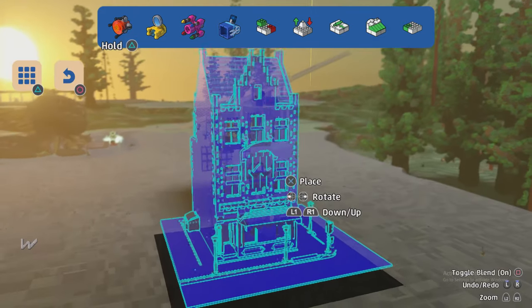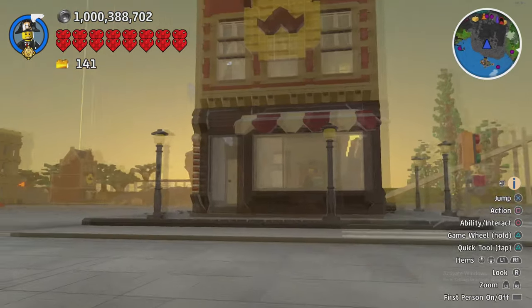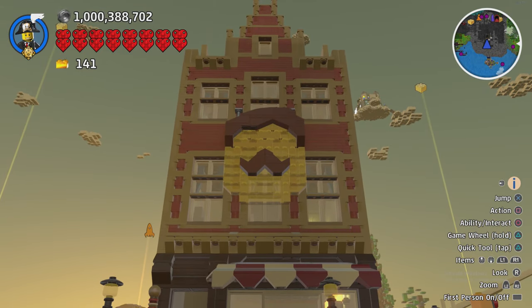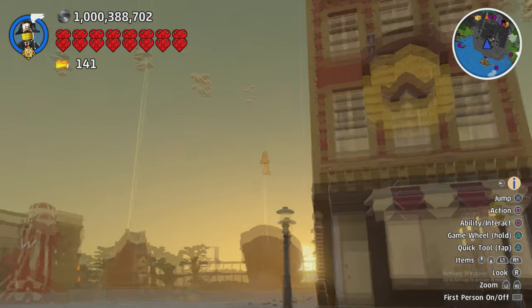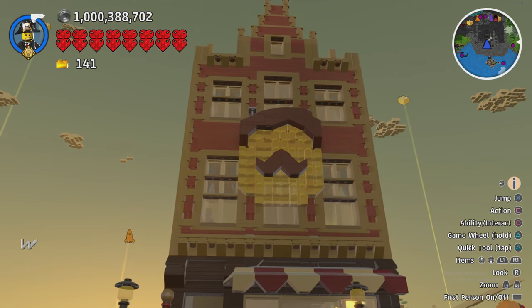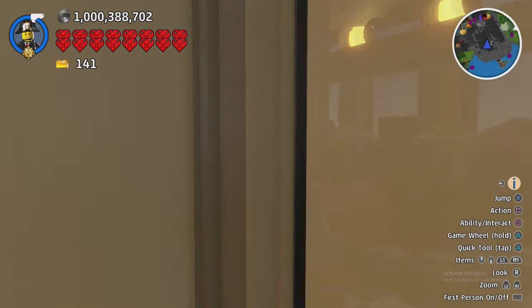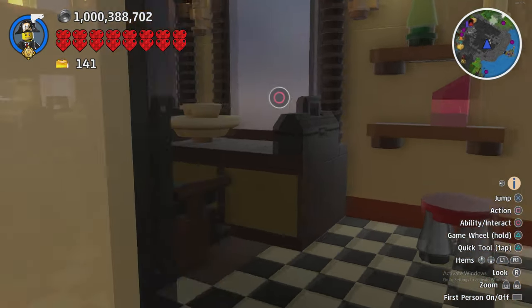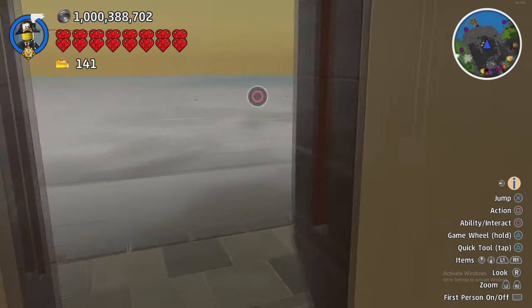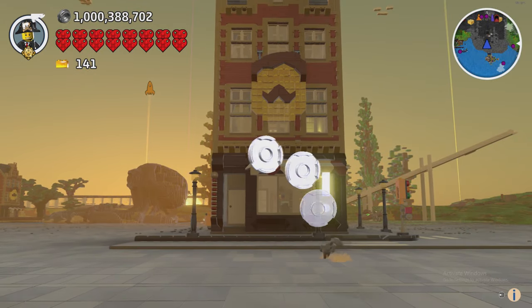Okay then we've got the Barber Shop. Very cool - first time I saw this I thought it was like a waffle house, but then I was kind of questioning why a waffle would have hair and a beard and a mustache. And that's because it's actually a barber shop, as you can see - very nice. It's a very nice building.